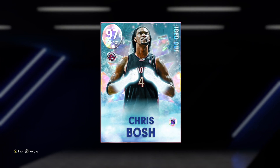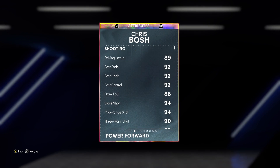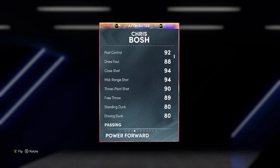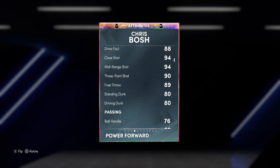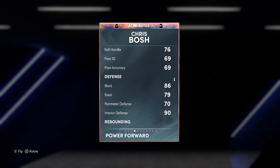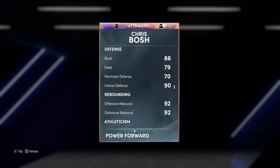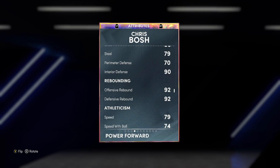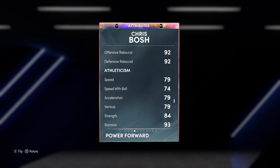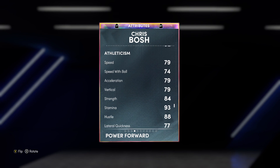Let's check out Chris Bosh's stats and badges and see how good of a card he actually is. Chris Bosh is a power forward/center, he's 6'11 — a good height for center or power forward. He's got 94 mid-range, 93 ball handle, 80 standing dunk, 80 driving hook, 76 ball handle. I'd recommend playing him at center. He's got 86 block, 90 interior defense, 70 perimeter, 79 steal, 92 offensive and 92 defensive rebounding.